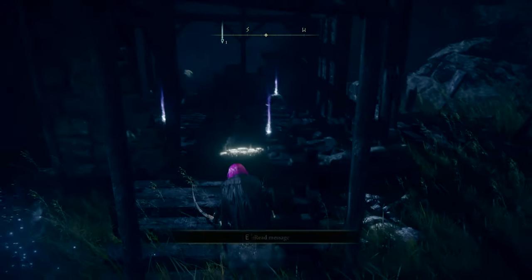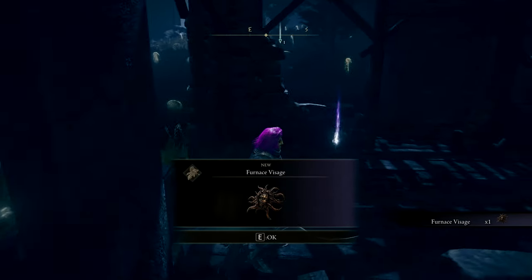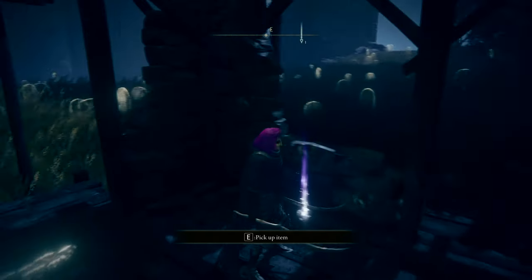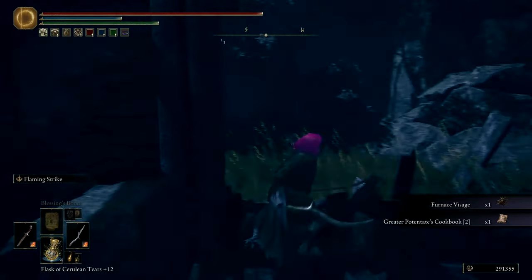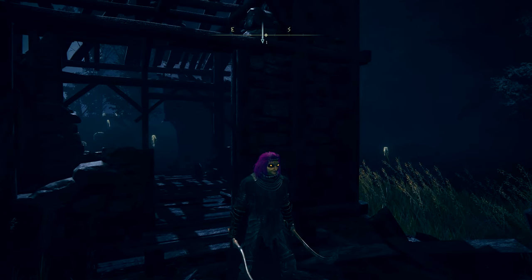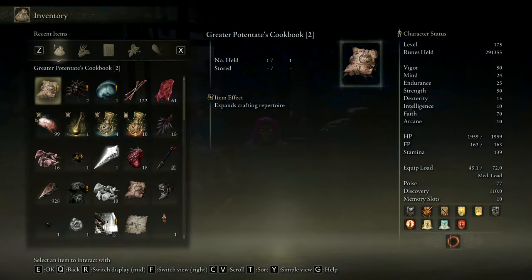Do I see something moving? Ambush. Run-down traveler's rest. Furnace Visage. Nasty. I hear some kind of nonsense, some kind of noise. There's some kind of monster stalking these shadows. Another Furnace Visage. Another crafting recipe. I'm not being stalked because I can bring up the map. The noise is outside — I have the window open because it's the summer, and the neighbors are doing some kind of nonsense. I confused it with the actual things in the game.